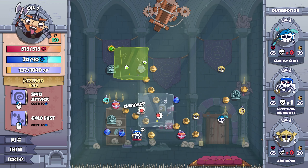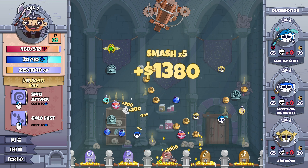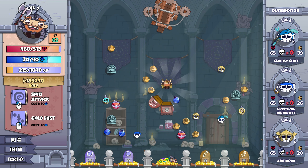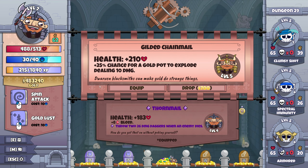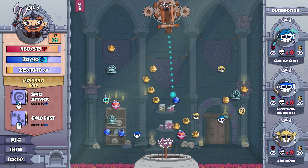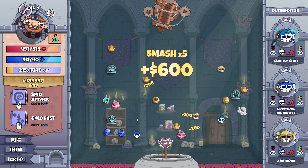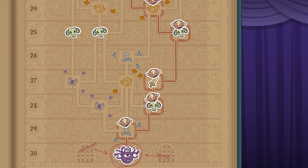I hope we can get down and get Jimmy the skeleton down here. Come on — take the armour, just because it's got the most gold in it. 4,000. Lovely. We have a lot of gold — it'd be nice to have something to spend it on, obviously. Gilded Chainmail — plus 210 health, plus 25 chance for a gold pot to explode, dealing 10 damage. I quite like the daggers though — I'm going to keep what we've got. I'm going to go and take on the beholder. Let's get this health potion as well on the way through. Come on mate, bounce me down the hole. No such luck. Watch out, big bad.